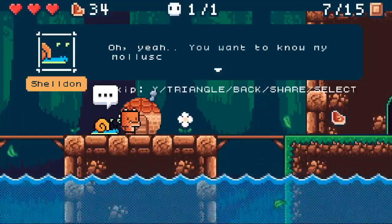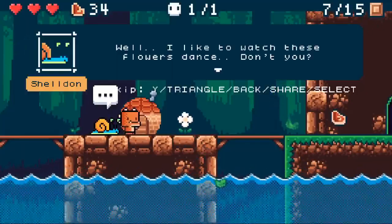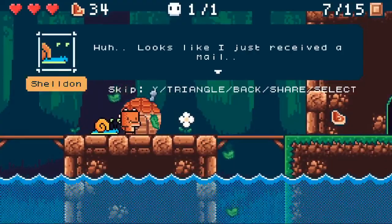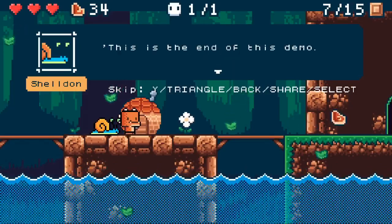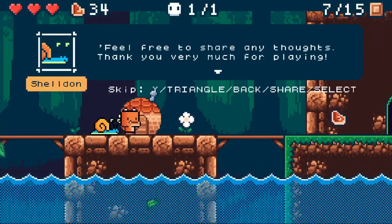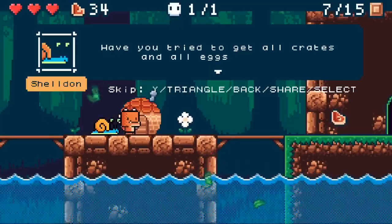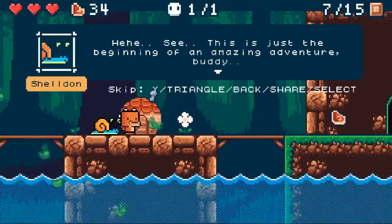Sheldon says: 'Feels good to be back, thank you so much little dino! I like to watch those flowers dance, don't you?' I do — they're pretty cool and amazing. Then there's a message from the developer: 'This is the end of this demo. I hope you enjoy these few levels. Feel free to share any thoughts. Thank you very much for playing, more will come soon.' The in-game character adds: have you tried to get all the crates and all the eggs? This is just the beginning of an amazing adventure.